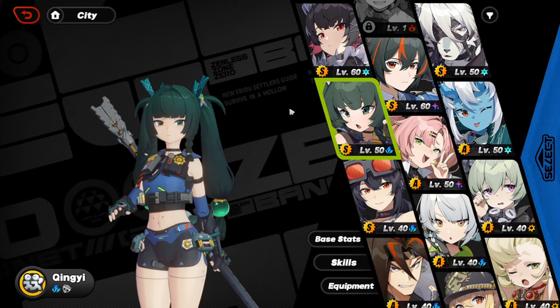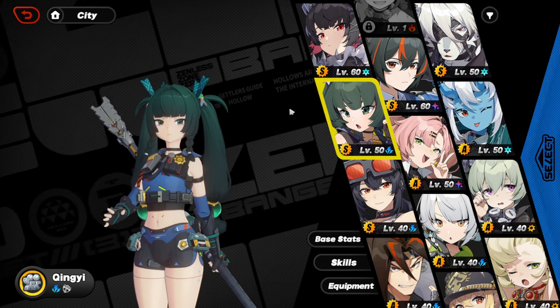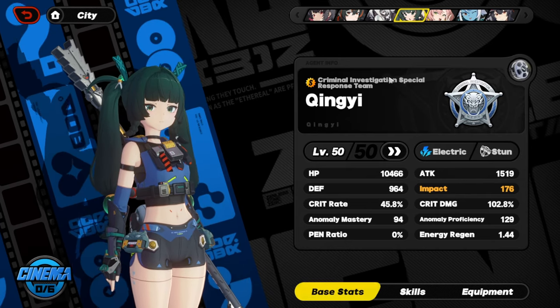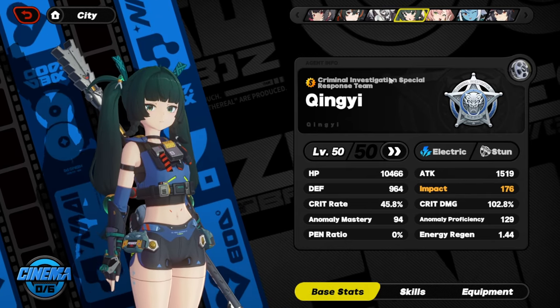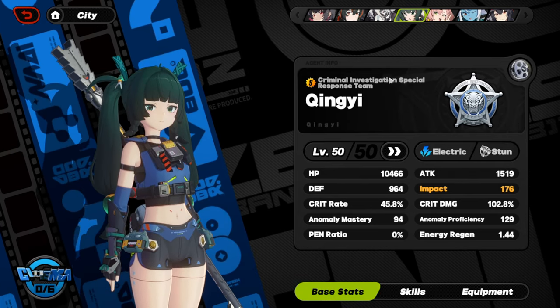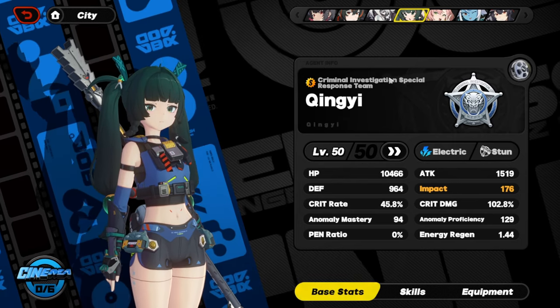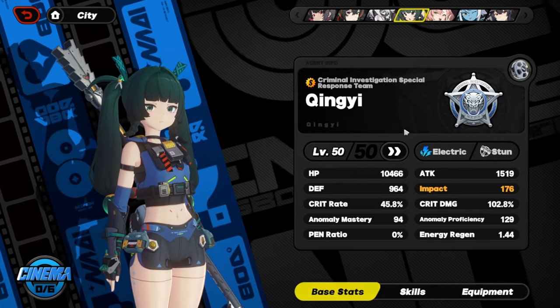Without further ado, let's get the Xingyi showcase started by showing my build first. My Xingyi is built like any other stun character in the game. For slot four, crit rate and crit damage. For slot five, elemental damage bonus. For slot six, impact percent. That's literally how every single stun character is built in this game, and Xingyi is no exception.